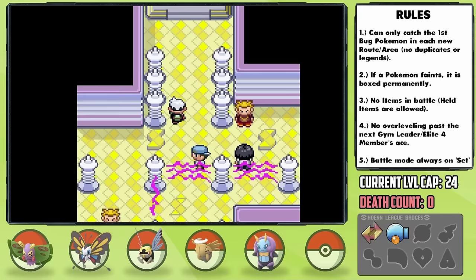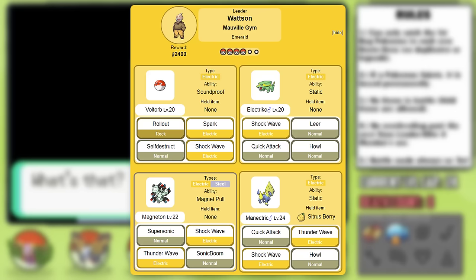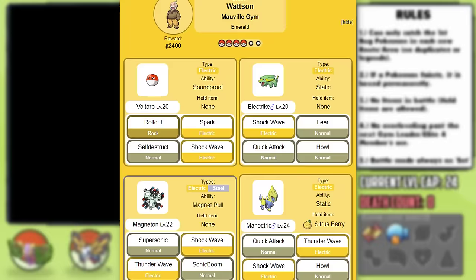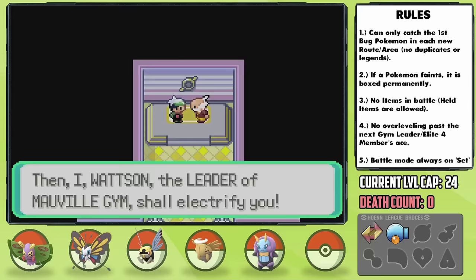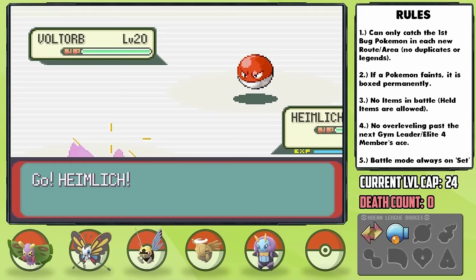The gym leader is Watson, a battle I am absolutely terrified for. His team is ridiculous with two fully evolved Pokemon, and Magneton literally resists every single move that we have. I figured we might as well have as powerful as possible a resisted move, so I hit up the game corner for hours to get enough coins to buy Psychic, which I taught to Heimlich. In case you're thinking Shedinja would be great here — nope. Voltorb has Rollout and Magneton has Supersonic which could cause us to hit ourselves, so we have to use a different plan. I theorycrafted for a long time for this battle and nothing was a guarantee.